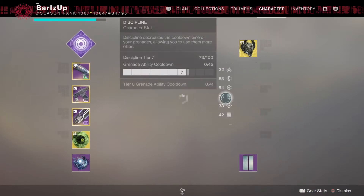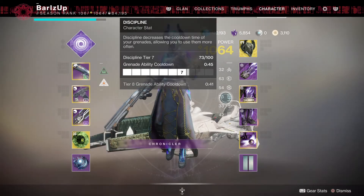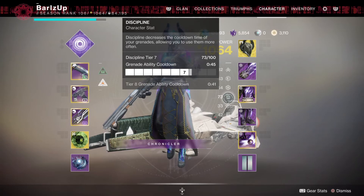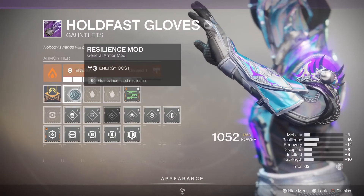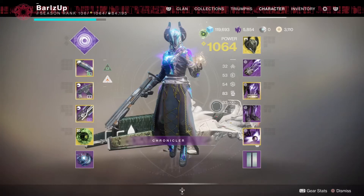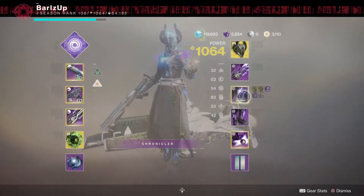So if I add that, you'll see it's increased to plus 27 discipline. Going back out, my grenade has now gone up to tier 7 and my grenade cooldown has gone down to 45 seconds. Then equipping another one - that's an extra 10 points - gets it to 83, so tier 8 at 41 seconds.